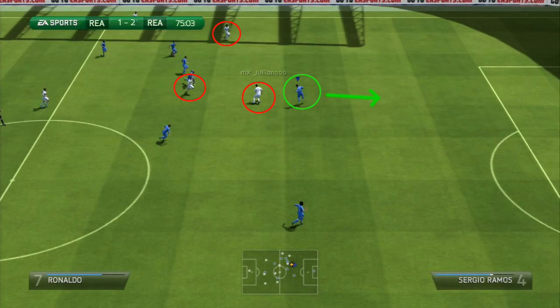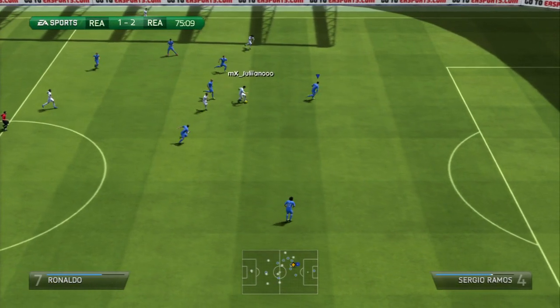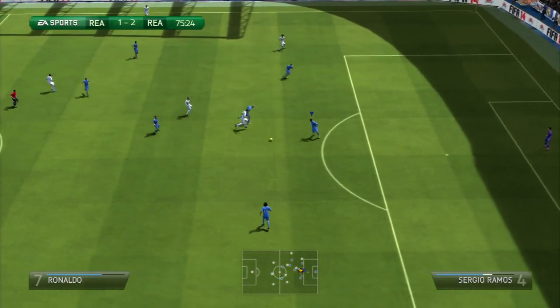You don't need to press any special buttons, just move back with the defender. While I go back with the defender that I have selected, I am pushing the 2nd man press button so my other defender makes the charge for the striker.